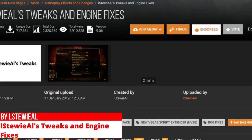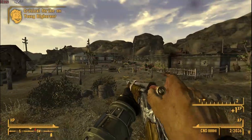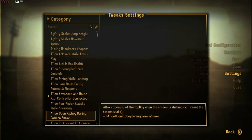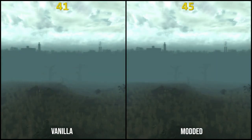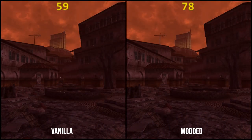His Tweaks and Engine Fixes mod doesn't really improve performance too much, but adds some essential improvements to the game as well as a huge amount of options for you to choose from. Fog-based object culling adjusts your draw distance dynamically using fog, which improves performance without any visual difference.